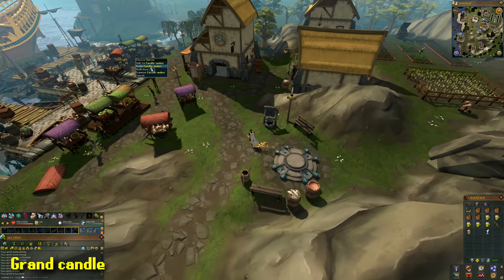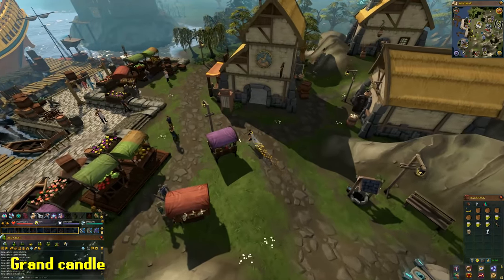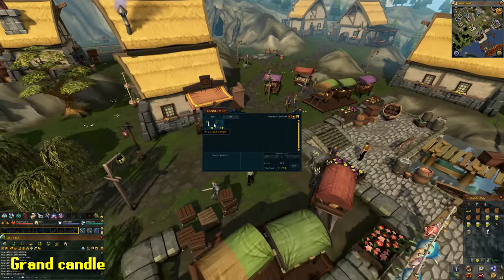Starting off in Catherby, buy a white candle from the candle maker at the Catherby docks. This costs three coins.